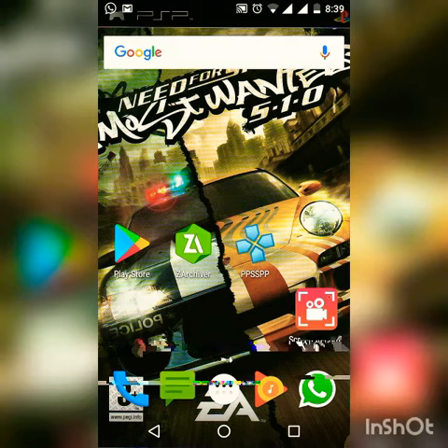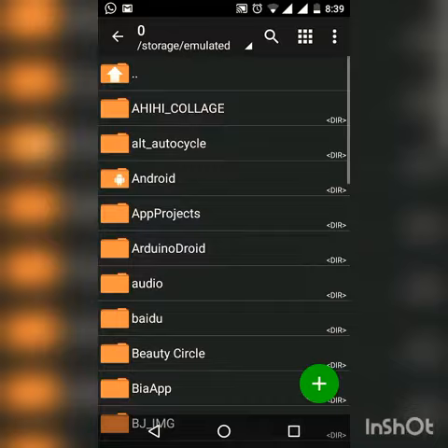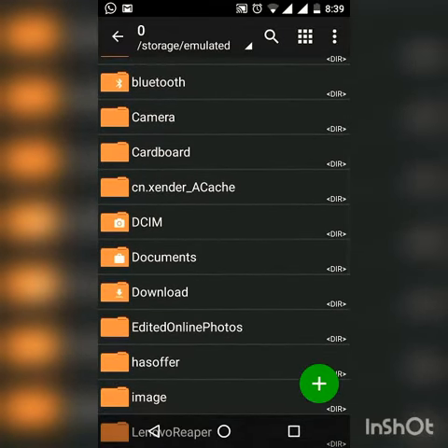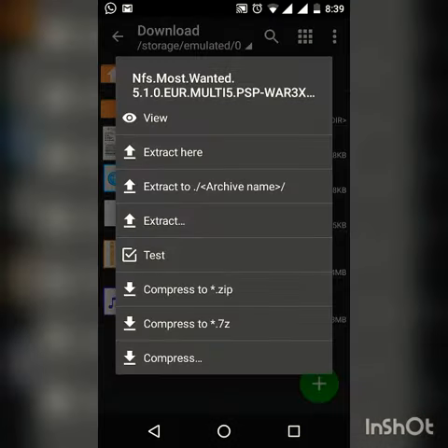you want to open your ZArchiver and search the file location where you downloaded it. I have downloaded it in my download folder. After opening my download folder, you will be able to see the NFS Most Wanted zip file, which is 147.64 MB. Click on it and extract it.